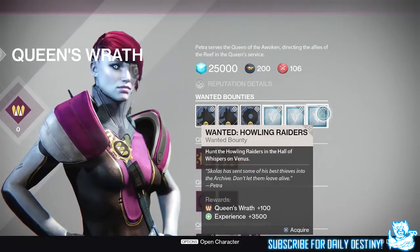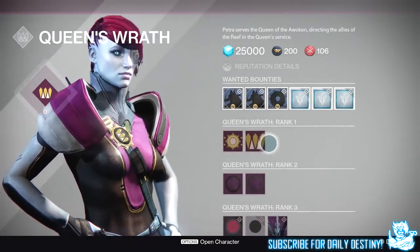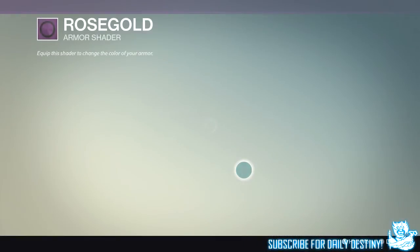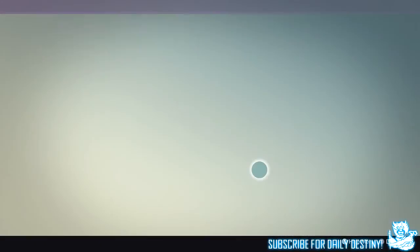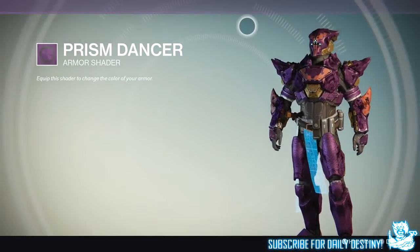Next up we have Wanted: Howling Raiders. Hunt them in the Hall of Whispers on Venus — 3,500 experience and 100 rep. She also has 2 emblems to offer, which we're familiar with, requiring Queen's Wrath Rank 1. At Rank 2 she has 2 shaders: Rose Gold and Prism Dancer, which we know of as well.